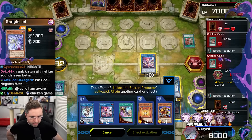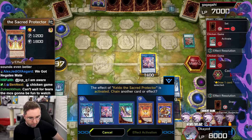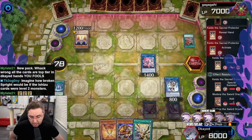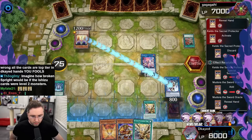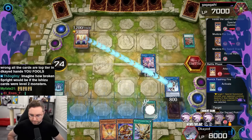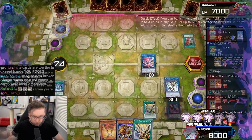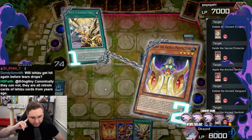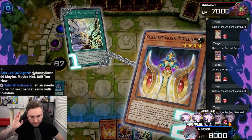He's activating his Keldo — he is going to special summon this and add an Exchange of the Spirit card. I think that's okay. You lost your battle phase, which means I'm guaranteed to still be in the game by next turn. Flash fire — you could jump off the field, you should — and then I will still get to Runic Fountain. Target five — that's insane. I'll allow it.